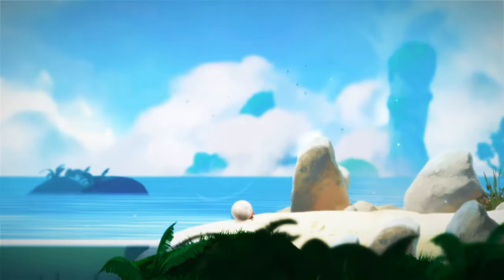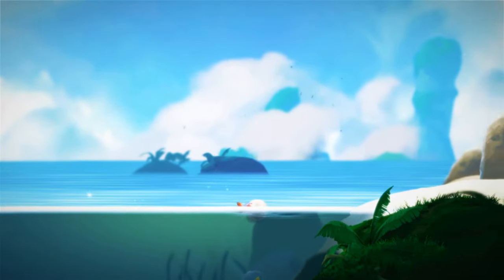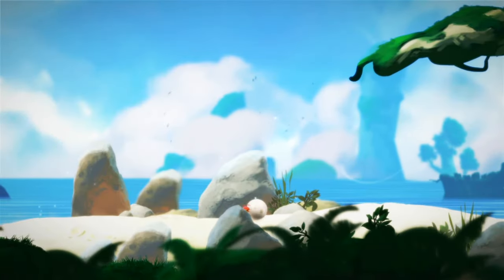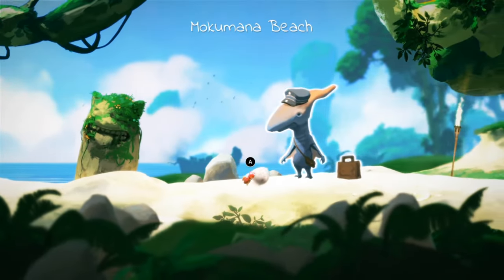Alright, so we've just washed up on shore and I'm playing as this bug here. I can push this ball around, and it looks like no matter what you do, you're basically pushing this. Let me press all the buttons here. I can pop open a map of some kind. Let's just push along to Mokumana Beach.